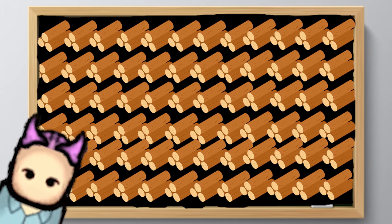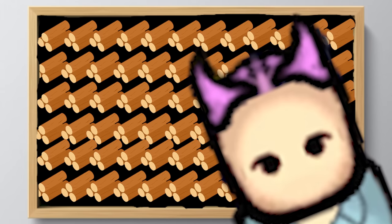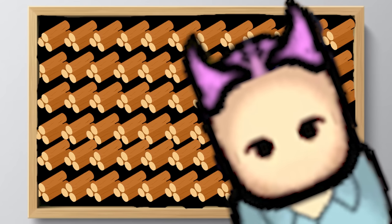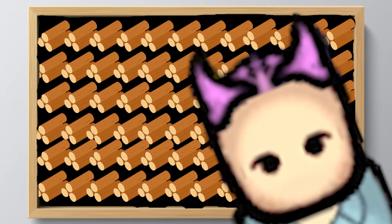Traps — lots of wooden traps. Why wood? Because it's plentiful and easy to set up. Yes, metal and stone do more damage, but it takes a lot longer to build, and when you are replacing a lot of traps, every second spent on that could be spent doing other important tasks.